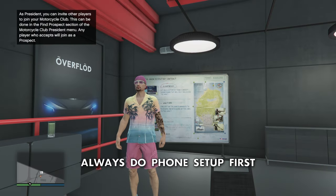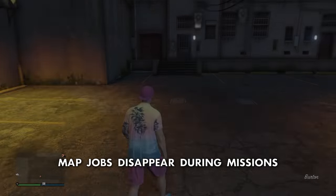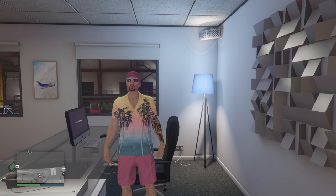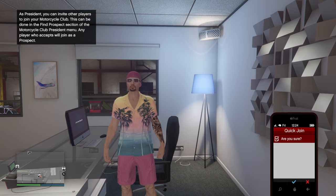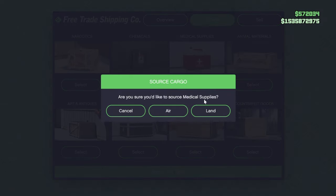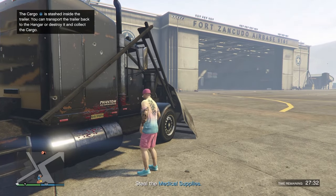Before you warp during a mission, you will first need to do a quick phone setup. To keep your jobs visible, bring up your phone and go to Quick Join, Random, Alone, and then Accept. Now bring up your phone again, go to Quick Join, and back out. This will keep your jobs visible when you start a mission. You can now start up a mission, job warp to where you want to be, and complete everything much much faster.